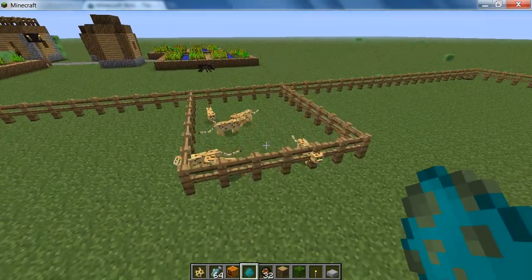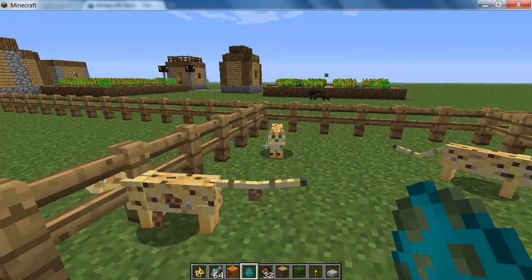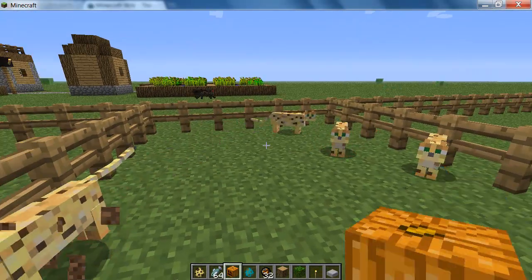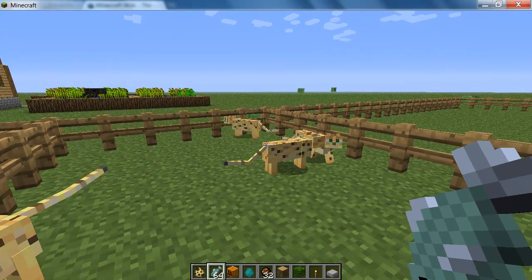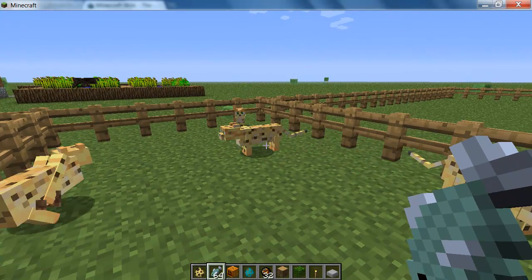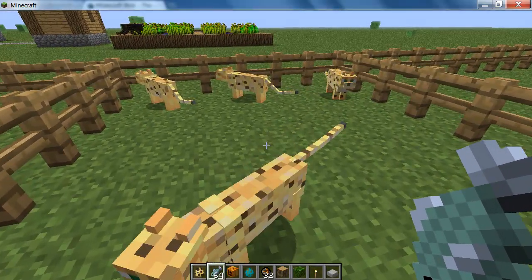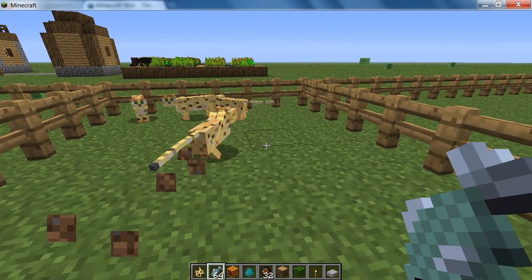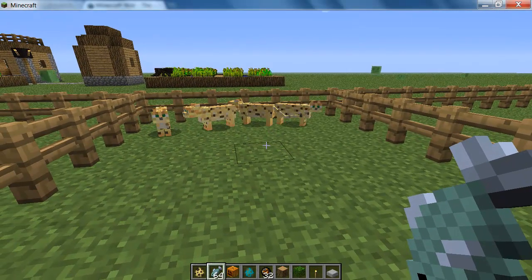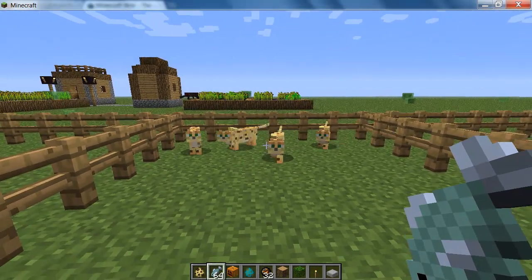Over here is the new mob, the ocelot. It's mostly found in the jungle biome but can be found in other biomes, though it's very rare. They are really, really shy and just run away from you — if you walk towards them at all they just run away. They are kind of hard to tame and can be a bit time consuming. To do this you need to get raw fish and just kind of look at them, and they should get attracted to you.